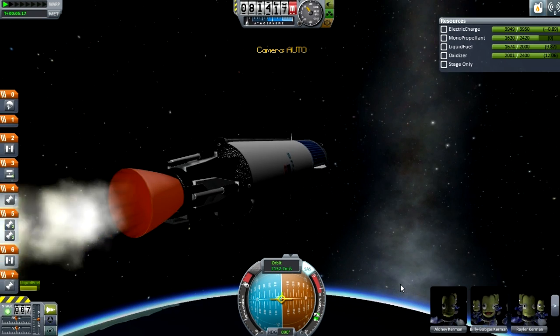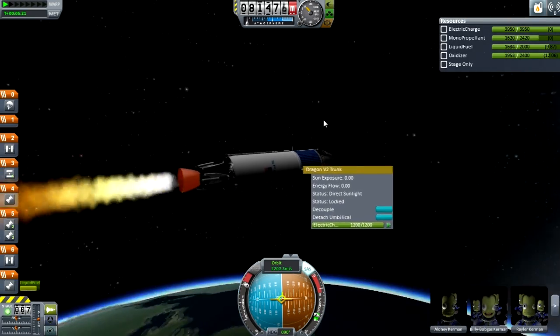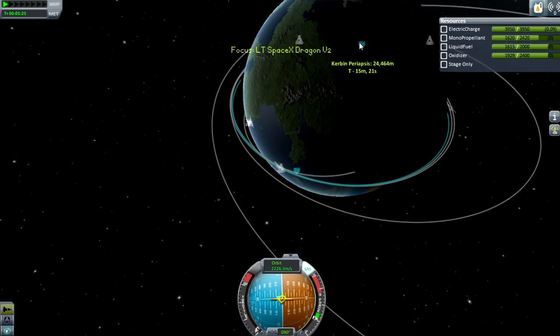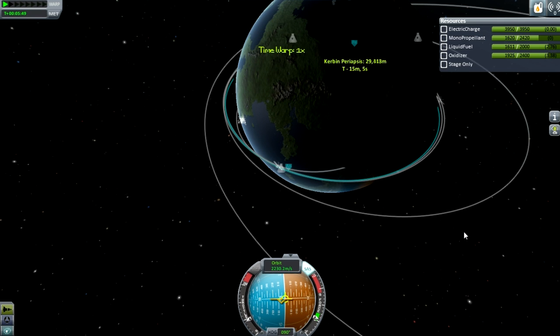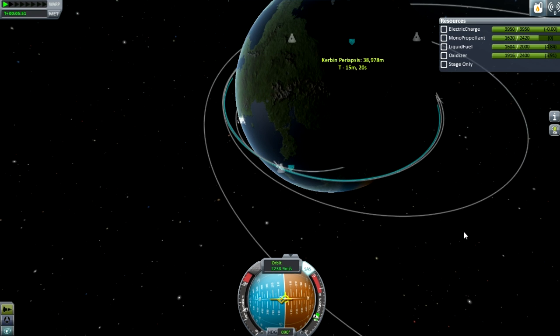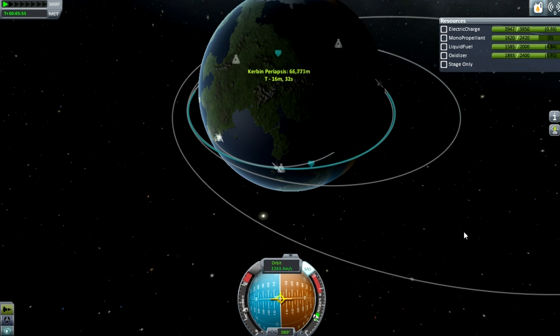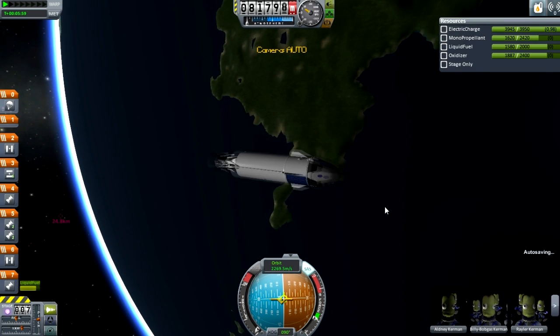This here with the solar panels on it — that is the trunk where you take non-pressurized cargo to, say, the International Space Station, which is what they do in real life. Because sometimes you don't need pressurized cargo, but you can put pressurized cargo inside the main capsule, which they do on the Dragon Version 1. I assume I did a video on it ages ago — my first videos were SpaceX related. Anyway, we're in orbit.